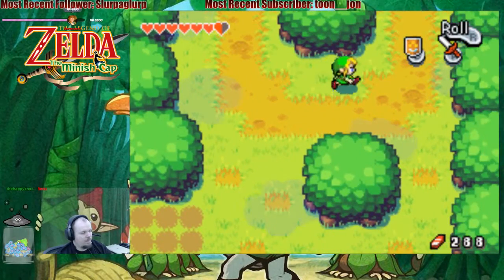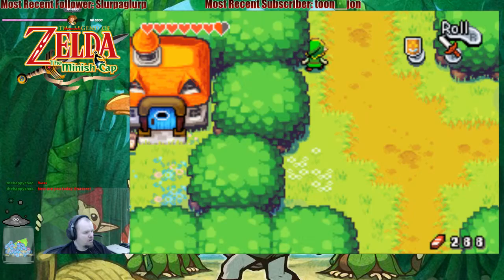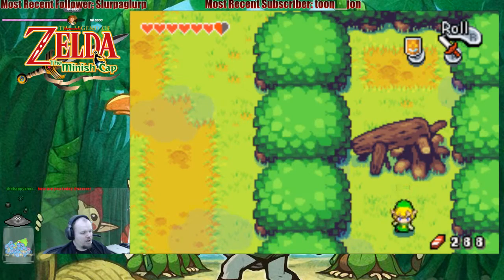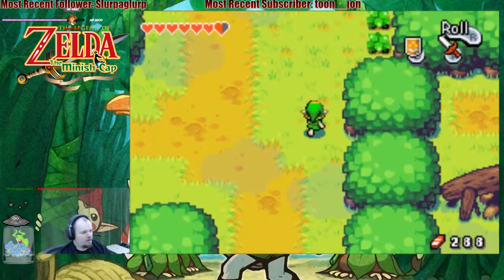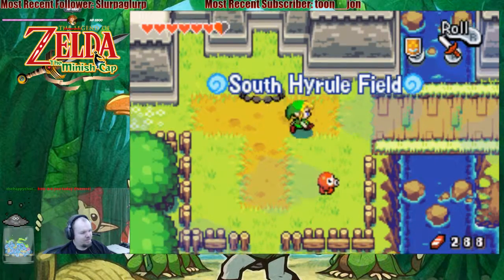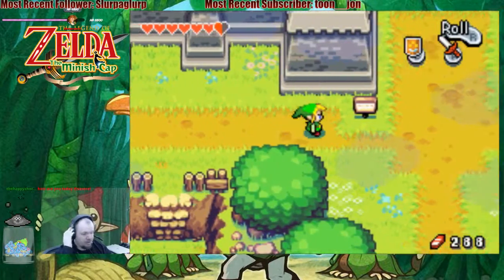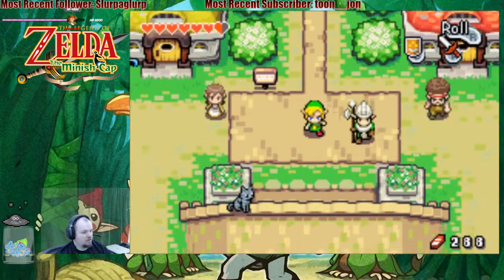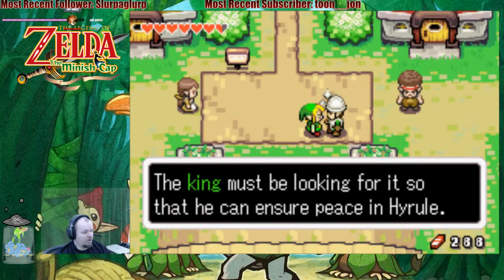I'm pretty good! I was a little sleepy before I started the stream today, but I've already perked up and I'm ready to go. And then I yawn, but I'm still pretty, pretty good — I'm waking up. That's the important thing. We need to find ourselves some Pegasus Shoes. So life force was some kind of treasure that can grant any wish — the king must be looking for it so that he can ensure peace in Hyrule.